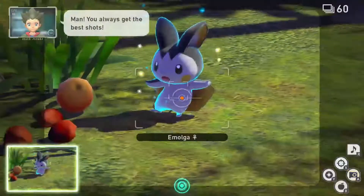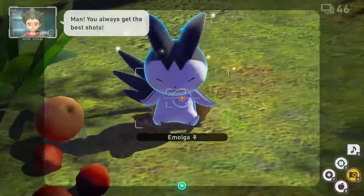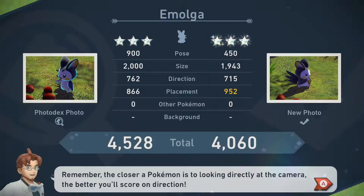For 3 star, follow the process for 1 star, only this time empty your camera while the Emolga is eating the flufffruit and celebrating afterwards.